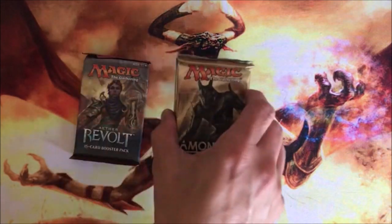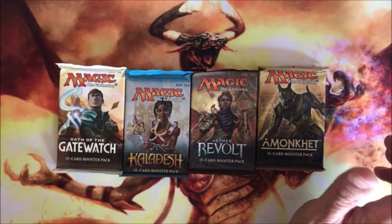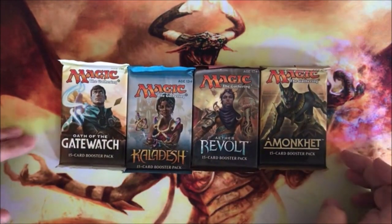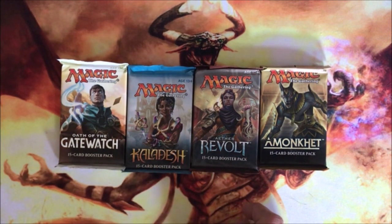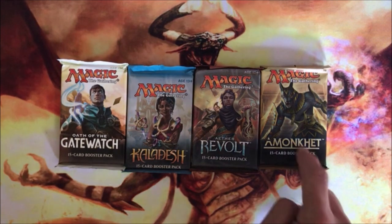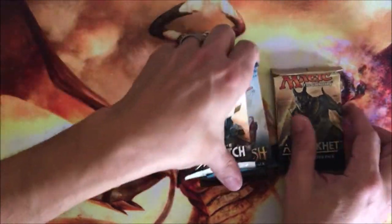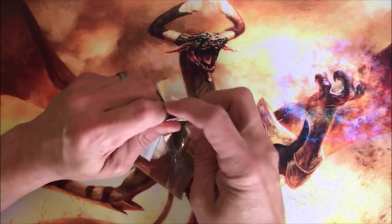Then we got the boosters. With these masterpieces, it's a freaking chance — that's all I'm going to say. You're probably not going to find one, but it's worth a look. Oath of the Gatewatch has Expeditions, Kaladesh and Aether Revolt have the Inventions possibly, and Amonkhet and Hour of Devastation have the Invocations. So there's always a remote chance of finding something interesting.